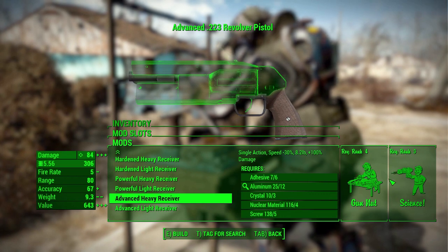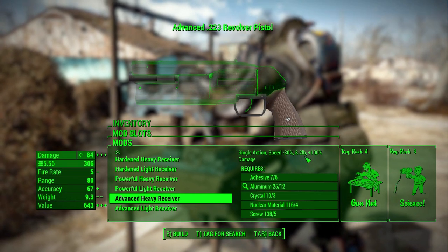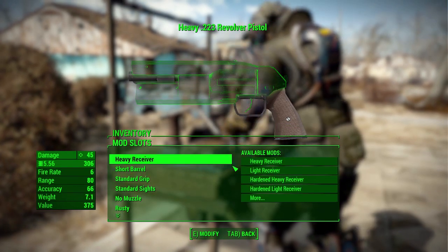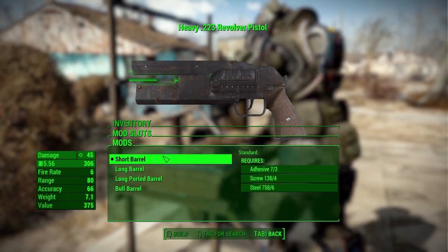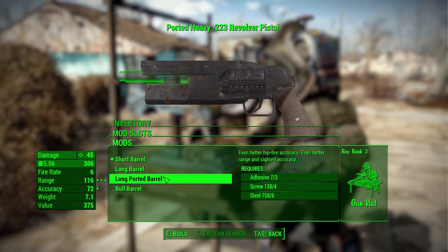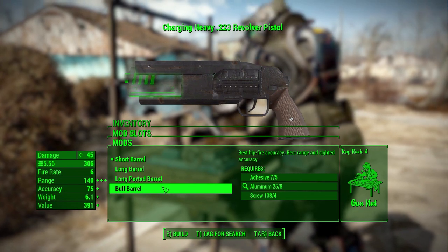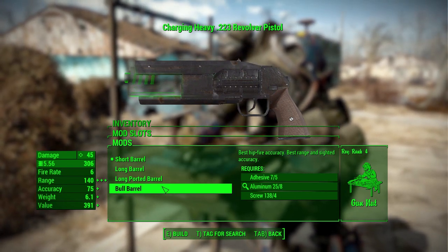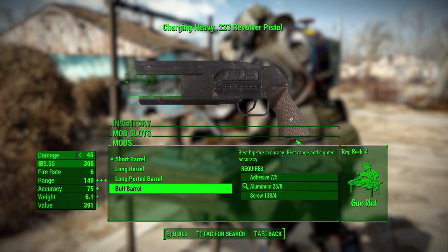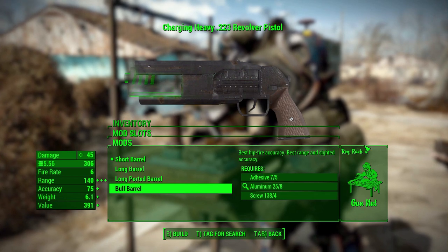You will, of course, need Gun Nut and Science at fairly high levels. As you can see, the single action speed is negative 30%, 8.2 pounds added, and 100% increase in damage — very cool. In the barrels, we have a short barrel design, a long barrel design for better hipfire accuracy, a long ported barrel for even better hipfire and sighted accuracy, and finally a bull barrel which is the best hipfire accuracy and range with sighted accuracy as well, in increasing levels of Gun Nut.